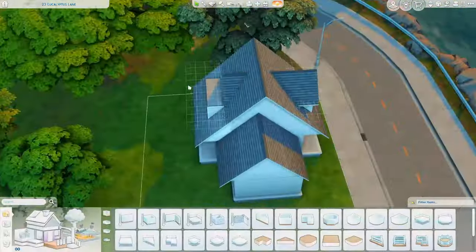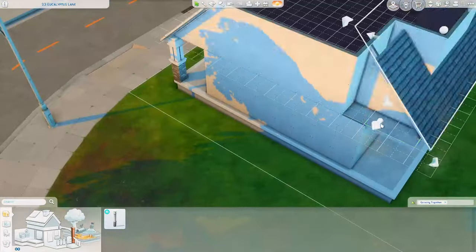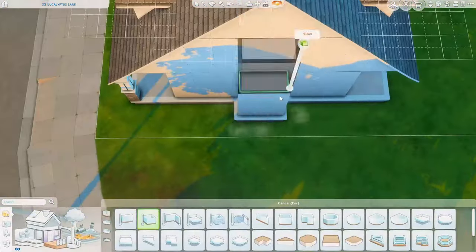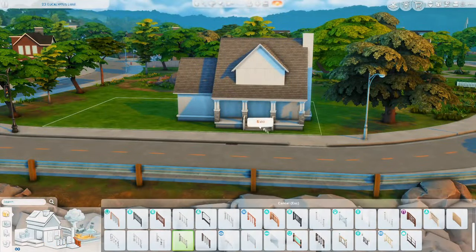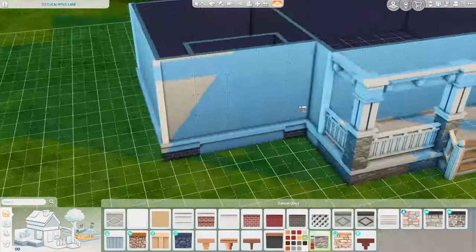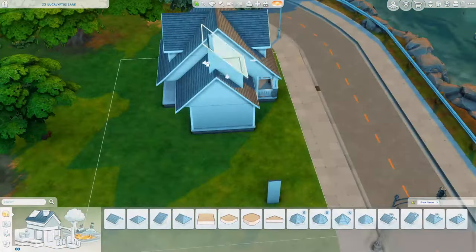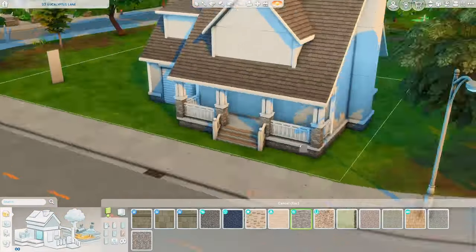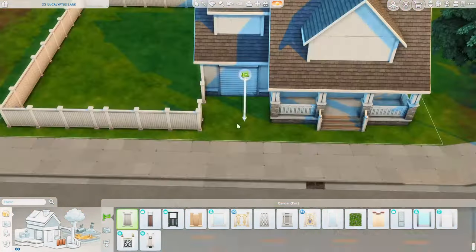I really wanted to build in San Sequoia. They used to be called EA Game Changers — now the EA Creator Network — and they had them design the homes for this expansion pack. I think it was Little Simsie that designed the craftsman home in this neighborhood that I'm building in now. It's not on this exact lot, it's over in a different lot, but I really wanted to build a house that matched the other houses in this neighborhood. I know how to build craftsman houses, so I thought that was perfect, and it came out really cute.